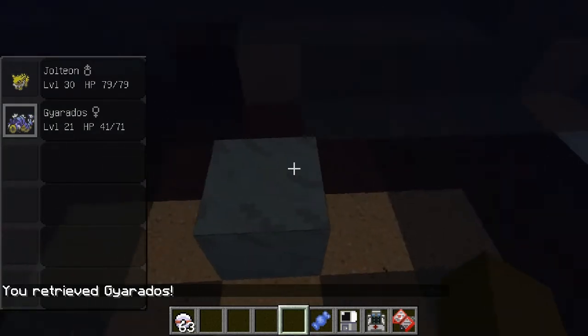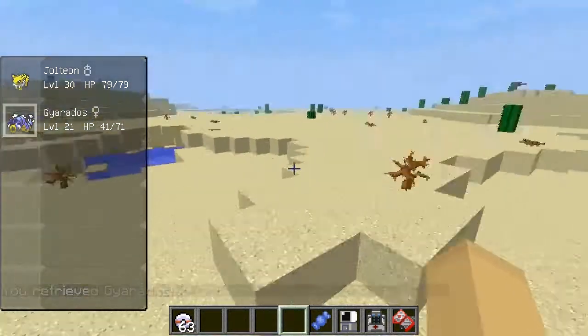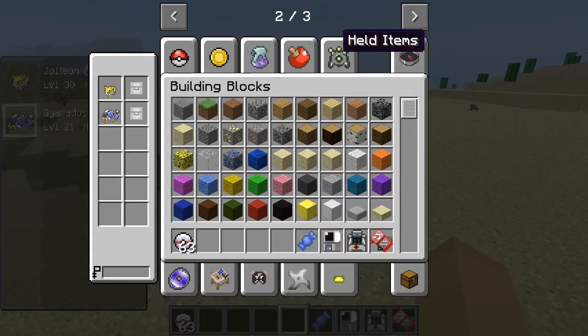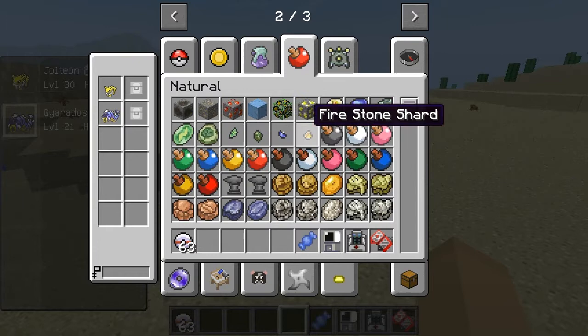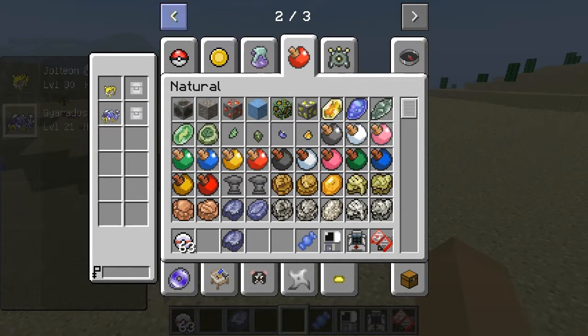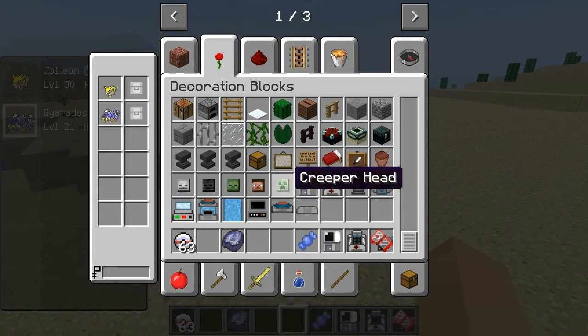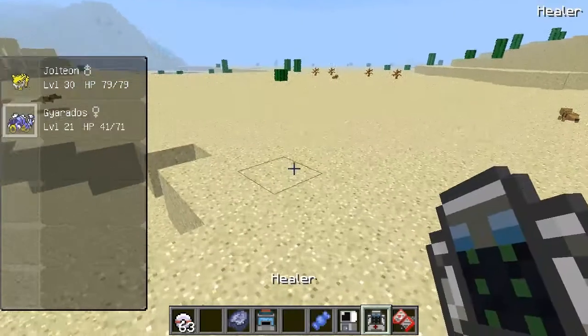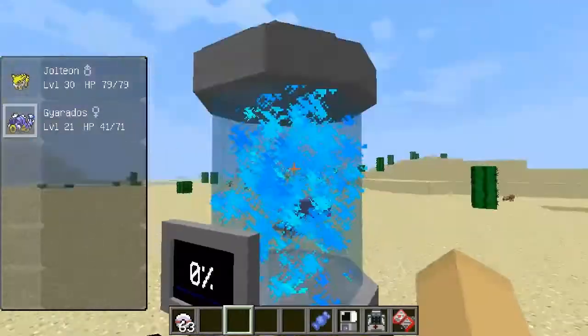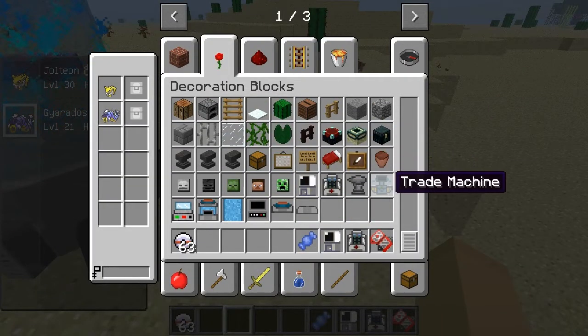Oh wait, this is a shard block — if you break that with a pickaxe, not in creative mode, it gives you one shard. There are a few more things to cover. There are loads of fossils here — I just randomly picked one. You need to go to the fossil machine — or a fossil cleaner in case your fossil is dirty — and right-click to use it.